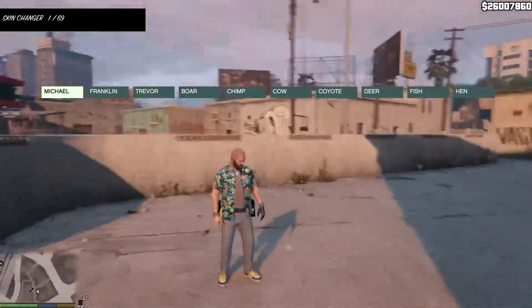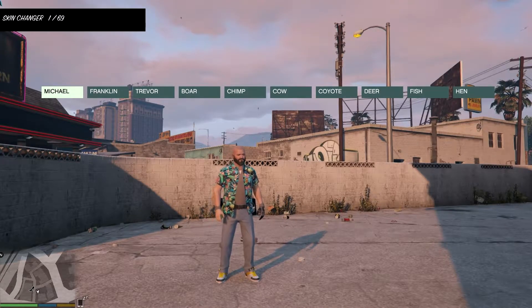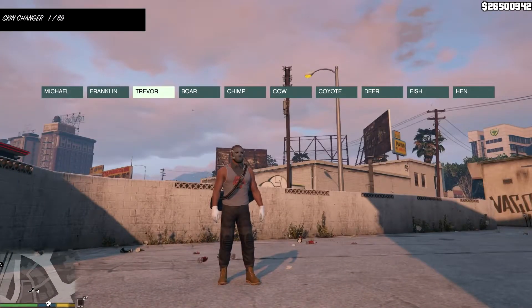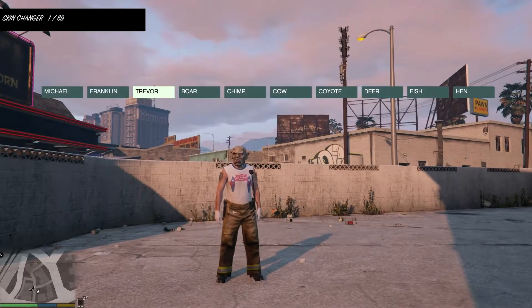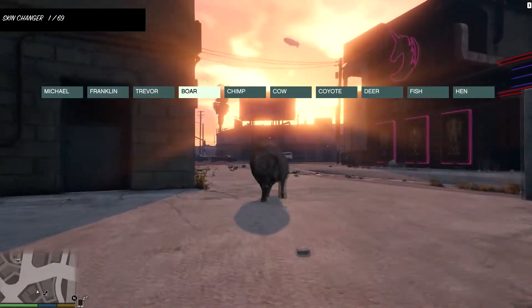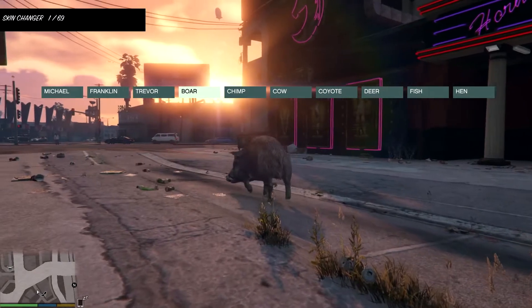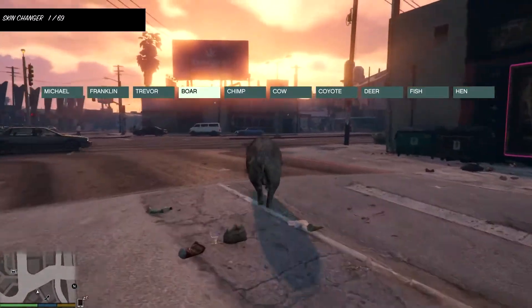Now let's go to the skin changer. You've got Michael — he actually looks a bit like Max Payne — and then Franklin, which has an awesome uniform. You've also got Trevor. His face shows on screen — that's Trevor. You can also be a bull, which is almost like a pig depending on how you look at it, and you can attack anyone you want. Pretty cool.